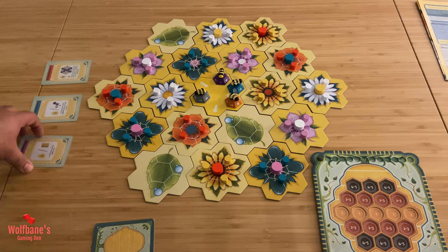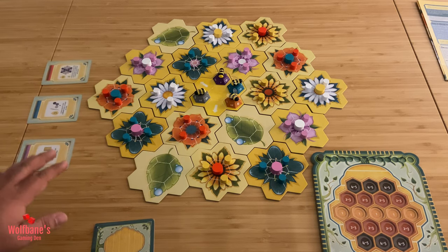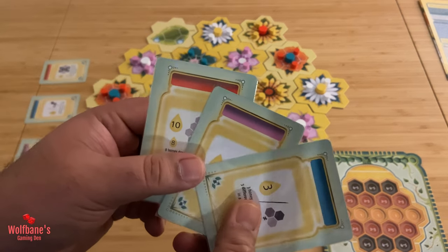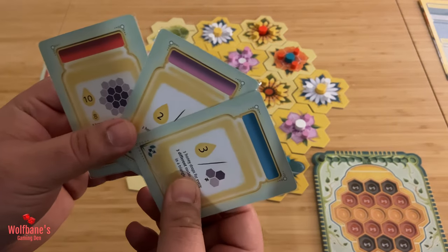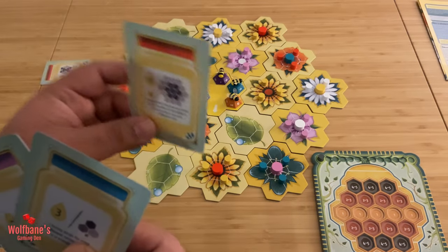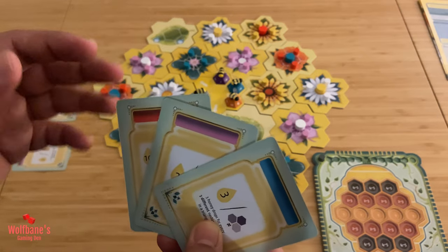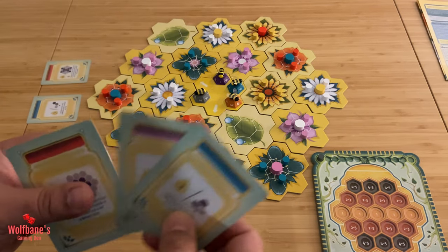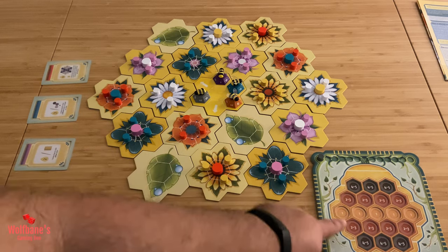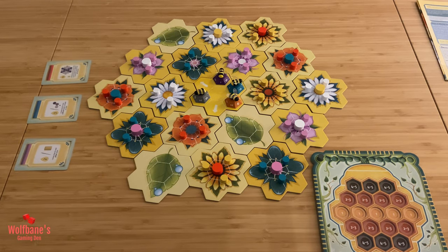The game will basically come with a bunch of these objective cards. There are going to be three objective cards set out at the side — all of the players will be aiming to score points based on these three, so these are common for everybody. At the start of the game you will also be given a set of objective cards, one of each different color in your hand, and at the very start you will have to choose two of these to keep and then one will get discarded. So basically everybody's scoring for five objective cards overall — two of which are unique to you and three of which are common to everybody.